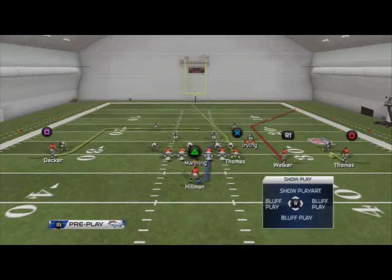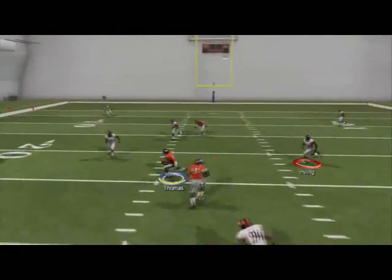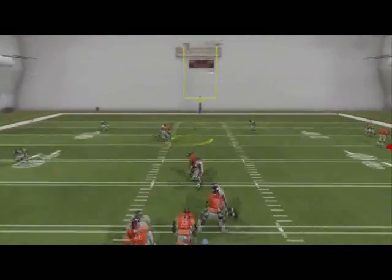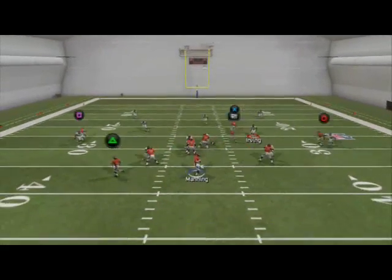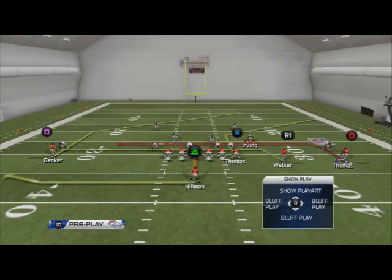On zone weak, if the defense gets lax with only six men in the box, we're going to check down to our running play from this formation. We can flip it — playmaker to the right or the left — so always playmaker a couple times before each snap. The last play I want to look at is the Double China. The only adjustment we're making is putting Wes Welker on a drag. Our first read against two-man under is going to be Wes Welker.